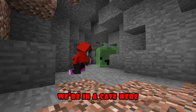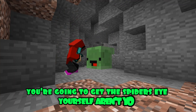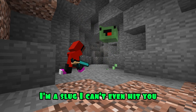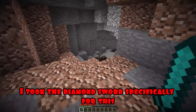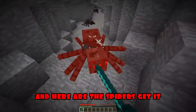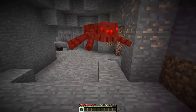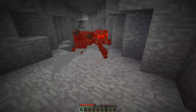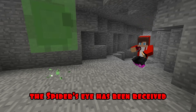So, Mikey, we're in a cave! Here we'll find spider eyes for the witch! Great! You're going to get the spider's eye yourself, aren't you? You are welcome! I'm a slug! I can't even hit you! Okay, I took the diamond sword specifically for this! And here are the spiders! Get it! You can't win! Haha! On you! You're going to get it now! How do you like it? That's for you! Haha! Great! The spider's eye has been received!